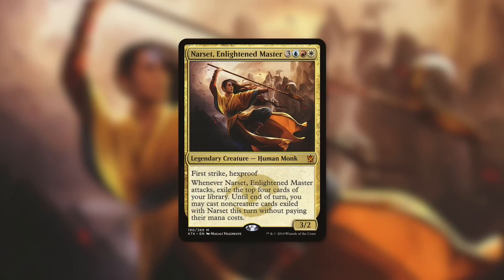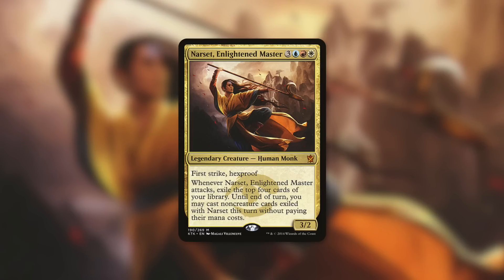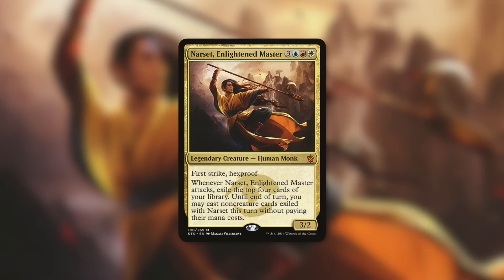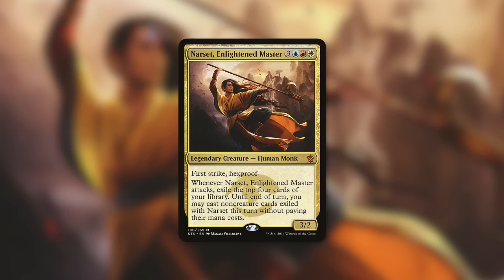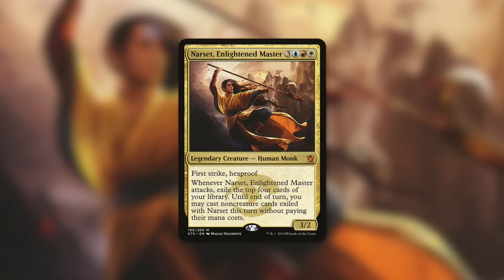Probably not for certain Narset builds that are just all extra combats and extra turns, but Narset big-stuff decks can definitely work with One with the Multiverse. Narset is a 3/2 first-striking hexproof human monk — when Narset attacks, exile the top four cards of your library until end of turn; you may cast non-creature cards exiled with Narset this turn without paying their mana cost. So hit something massive like One with the Multiverse off the top, get it into play for free, then cast even bigger things for free out of your hand or off the top of your library. Knowing what's on top of your library can definitely benefit a commander who likes to cast things off the top. Maybe not for the extra-turns builds, but for a more big non-creature spells build, some Narset decks should consider this card.